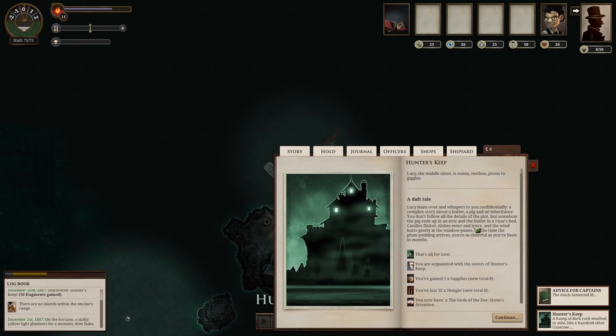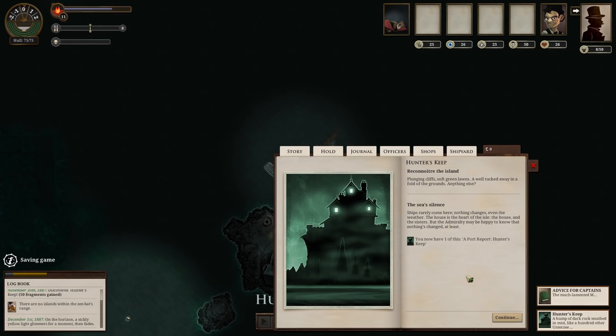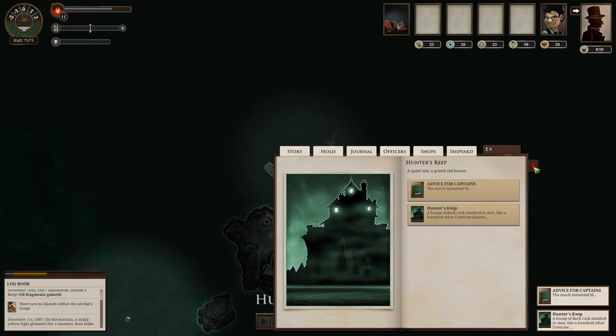A daft tale — we've lost 32 times hunger. This is really good. And we now have the gods of the Z stone's attention — it's very far away, but perhaps it's watching us. The parlor is empty — where are the sisters? Let's go look around on the grounds as well. The sea's silent, ships rarely come here, nothing changes. We got a port report for Hunter's Keep, which will be worth something. The maid makes it clear through unwelcoming growls that Phoebe, Lucy, and Cynthia are all three indisposed. No lunch today apparently. We've exhausted everything at Hunter's Keep — let's get out of here.